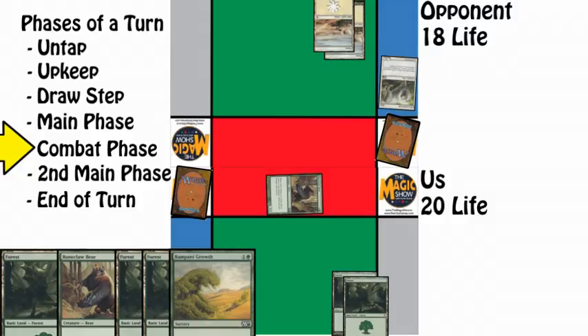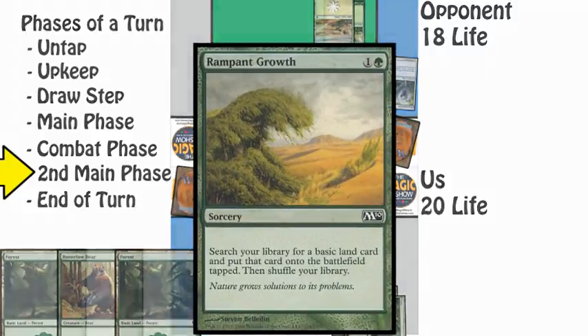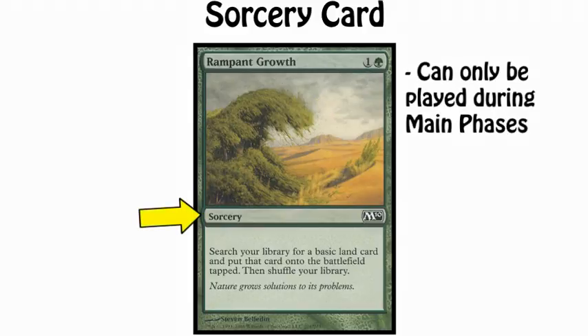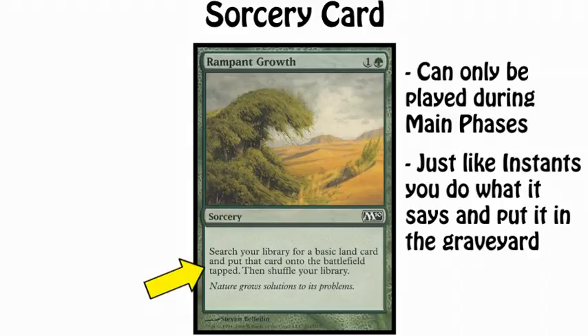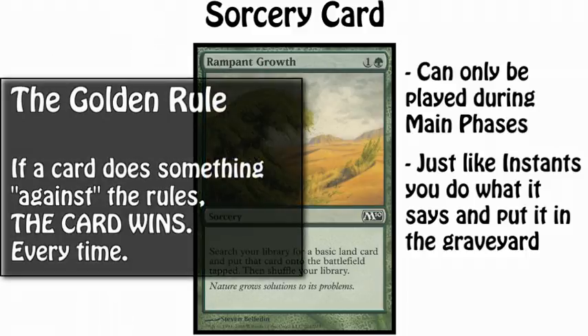With no blockers, our opponent must take the damage, going from 20 to 18 life. On our post-combat main phase, also known as our second main phase, we will play our land for the turn and then play a sorcery card for two mana called Rampant Growth. This costs one green mana and one colorless mana. Sorceries are different from instants because you can only play them during main phases when nothing else is happening in the game. Just like instants, you do what the card says and then put it in the graveyard. Rampant Growth tells us to search our library for a basic land and put it into play tapped, then shuffle our library. We've already played our one land for the turn — isn't this illegal? No, it is not. The key to Magic is this: if the card says something that supersedes the rules, the card wins.